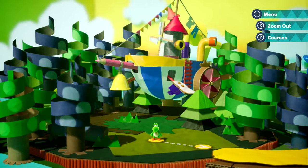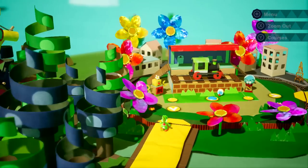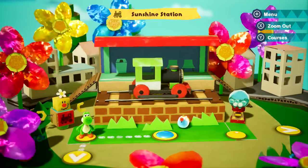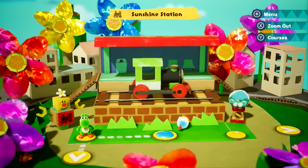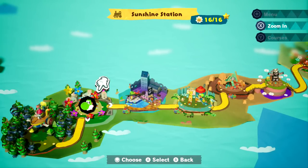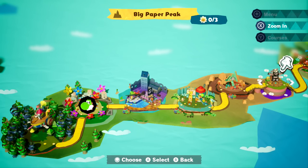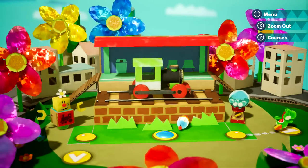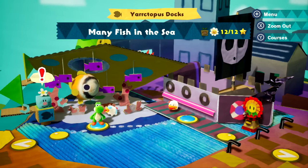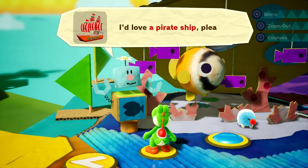Hello ZebraHerd, welcome back to Yoshi's Crafted World! Today we're marching through more of the game. Last episode we completed all the Poochie Pal missions, and now I want to go through everything and complete all the hide-and-seek missions and souvenir things. We've already gotten Sunshine Station fully completed, and my goal today is to do the same for Octopus Docks, Go-Go Land, and Big Paper Peak — barring the boss fight.